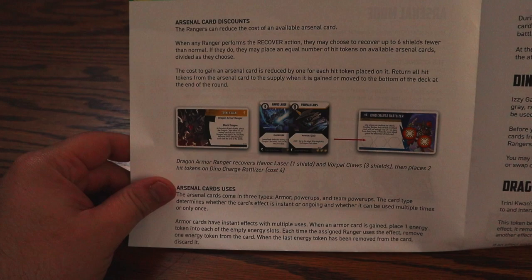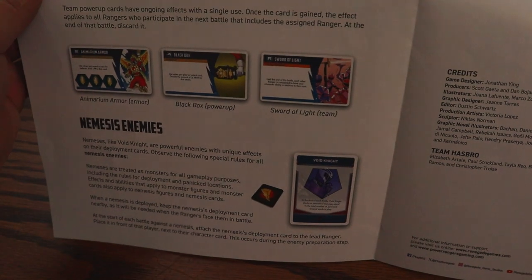Arsenal cards come in three types: Armor, Power-up, and Team Power-up. Armor cards have an instant effect with multiple uses — when gained, place one energy token for each empty energy slot, and remove one energy token each time the assigned Ranger uses the effect; discard when the last token is removed. Power-up cards have an instant effect with a single use — discard after use. Team Power-up cards have an ongoing effect with a single use — the effect applies to all Rangers in the next battle; discard at the end of that battle. You have to time when you use these cards.